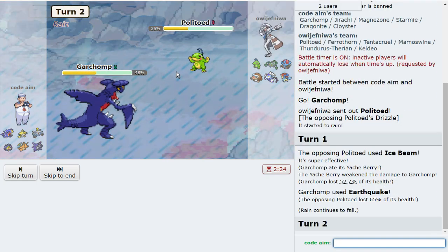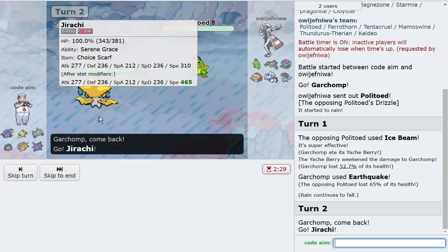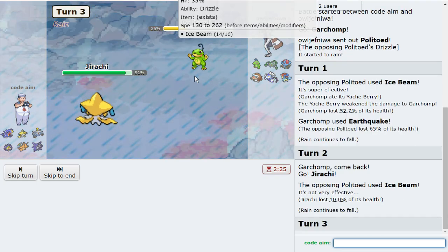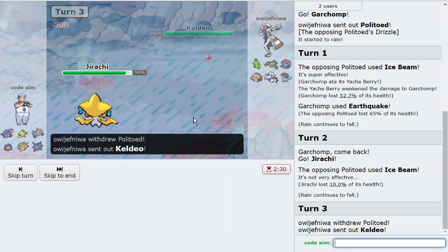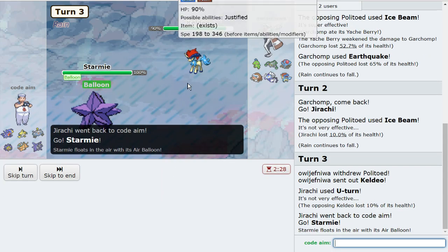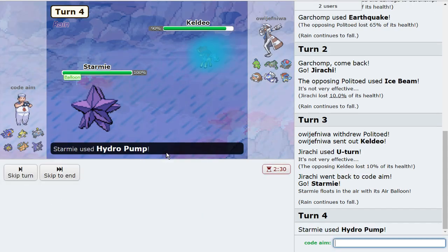It takes a ton of damage right there. I do have Jirachi as a pretty easy pivot. They opt to go Keldeo, so I'm just gonna U-turn here. This allows me to bring out the goat.